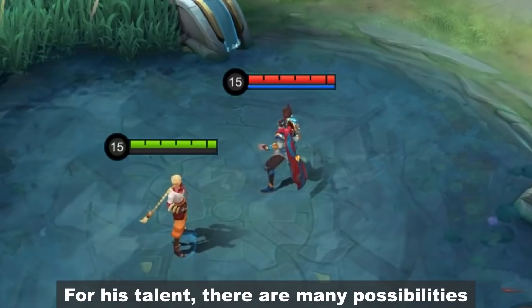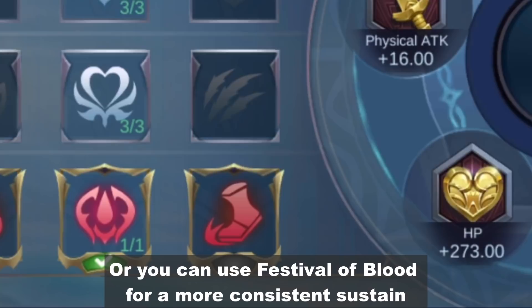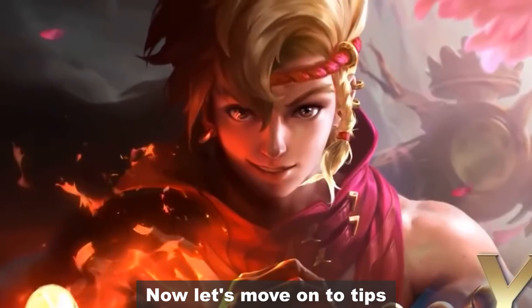For his talent, there are many possibilities. The assassin talent High and Dry works well with his ultimate. Killing Spree gives higher sustain after getting a kill from his basement. Or you can use Festival of Blood for a more consistent sustain.